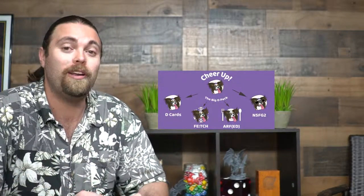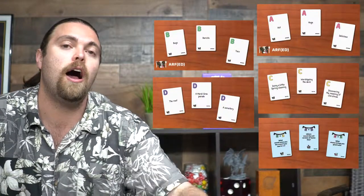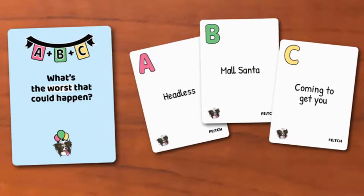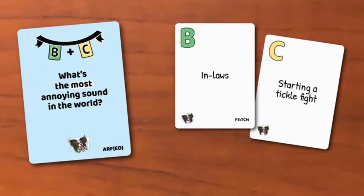In Cheer Up you're basically answering questions that the host is going to ask. You draw a question card and read it — for example, 'What smells the worst?' — which gives you a letter combination. You draw two cards for each of those letter decks, choose one from each, and make some kind of sentence. After that, a rule variable pops up, like 'stare down,' where each player must stare at the next player without showing emotions, then read their answers out loud.